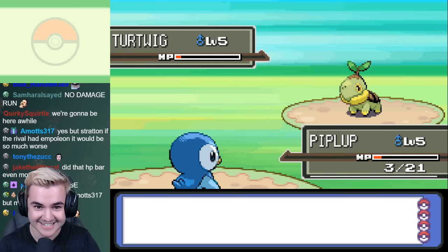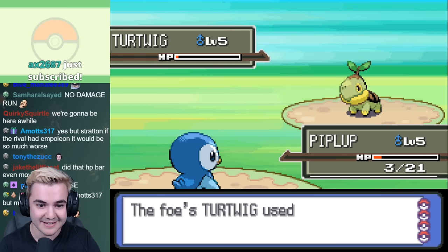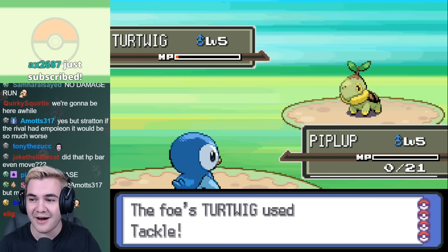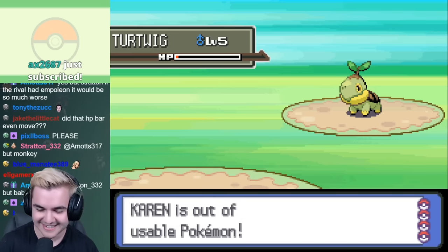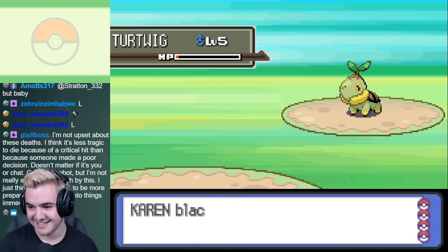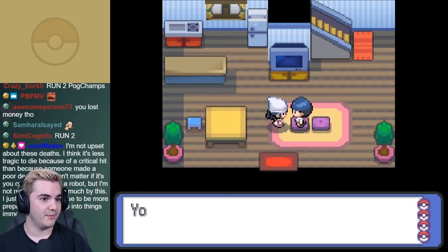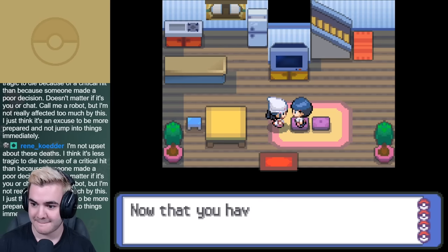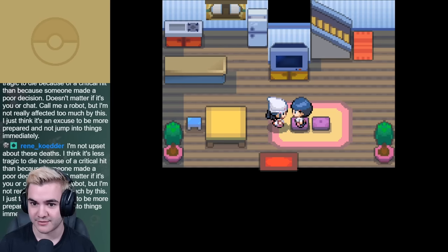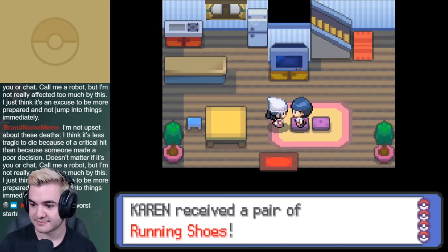Our first battle against Barry went very poorly because he spammed Withdraw until we were only dealing about 1 HP of damage per turn, so we ended up losing the very first battle. Thankfully, this doesn't matter too much because we don't need the experience anyways, but this was definitely foreshadowing for how the rest of the challenge would probably play out. If you've never watched my streams, my luck with RNG in Pokémon is probably the worst out there — I'm kinda small-brained with a lot of the decisions I make.